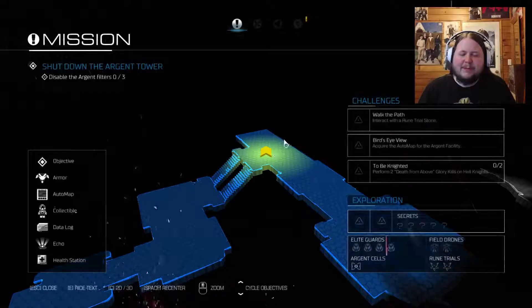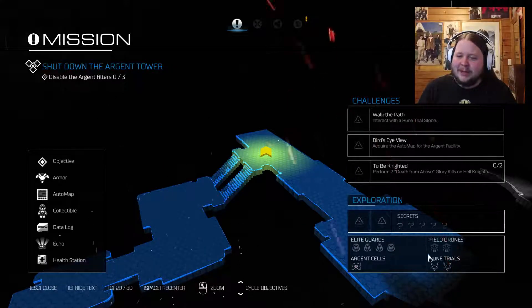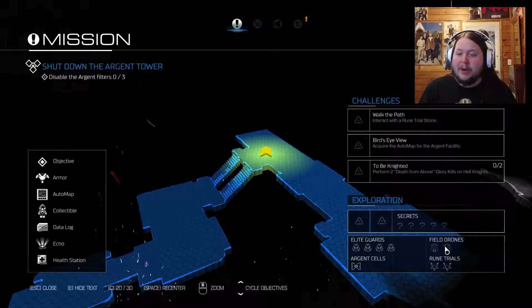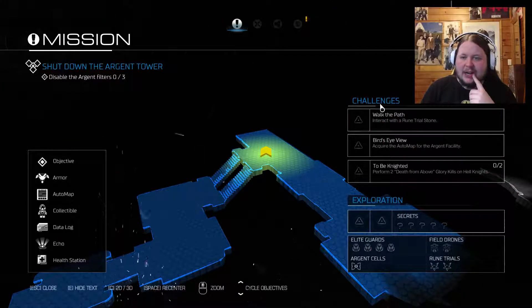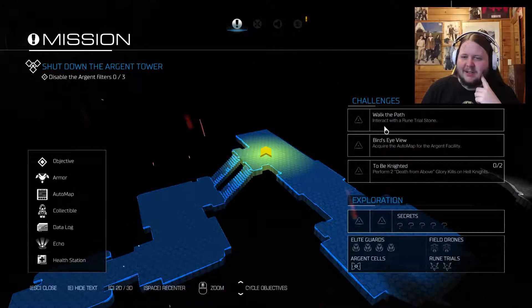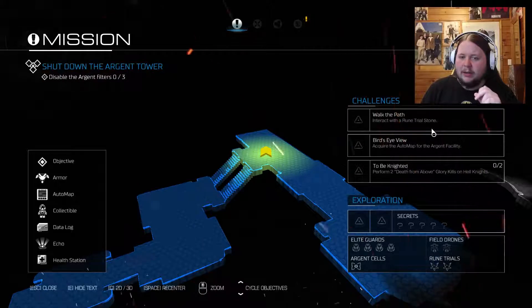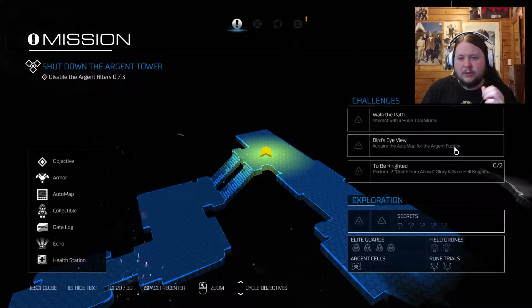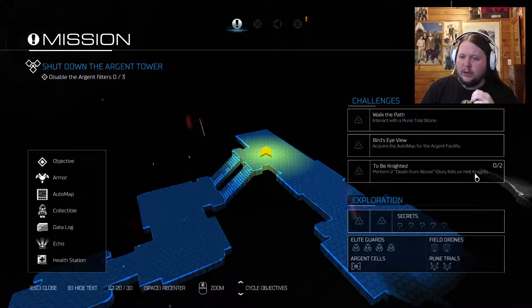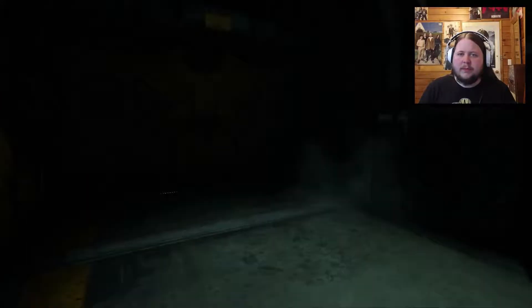Now that I've been playing Terraria I've gotten used to pressing escape again, I keep hitting escape instead of tab. Okay so we've just got the one argent crystal but we have two field drones so we can get two weapon mods in this level, and we've got five secrets. With the challenges for today: interact with a rune trial stone — I've seen other people doing those — acquire the auto map for the argent facility, and perform two death from above glory kills on hell knights. That might be a little bit harder to do.